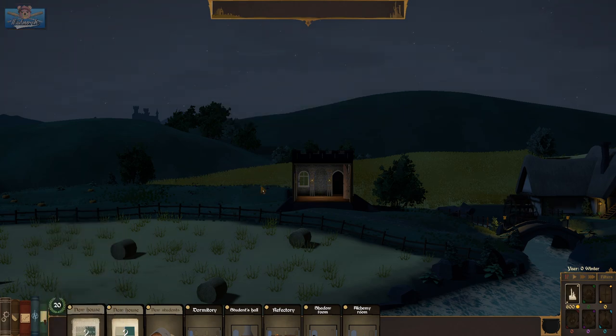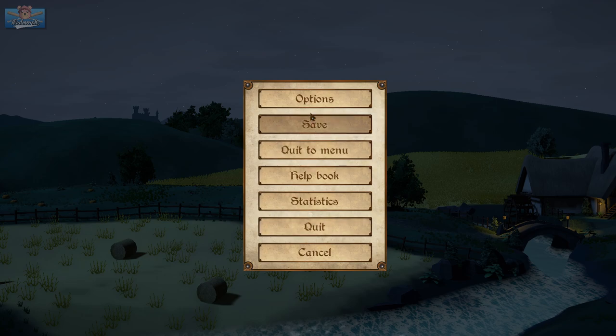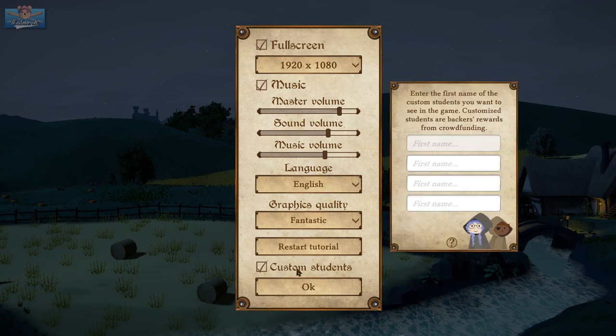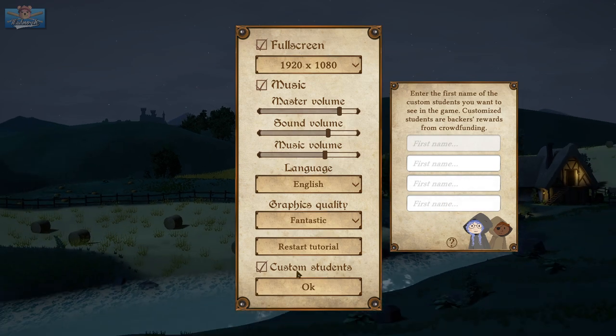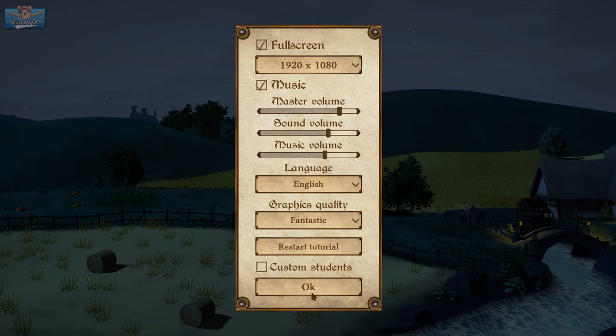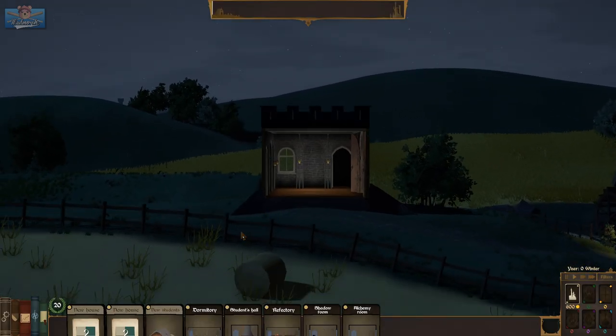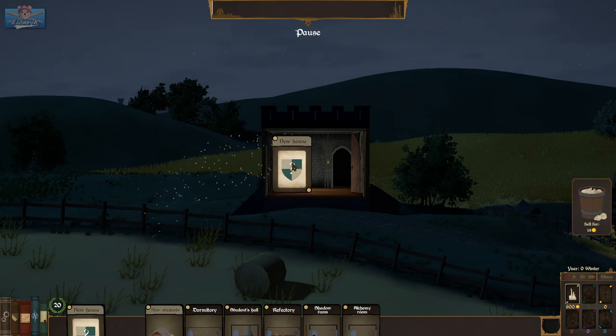Alright, we're in. There's a custom students option: enter the first name of the custom student you want to see in-game. Customized students are backer rewards for crowdfunding. I've seen that I can rename them when they show up though, so I don't think I have to do it in there. Alright, new house — is that what I do first?